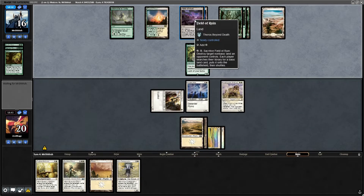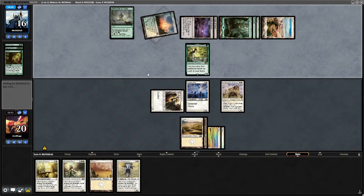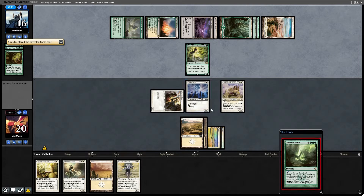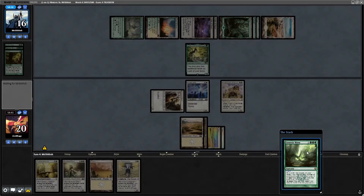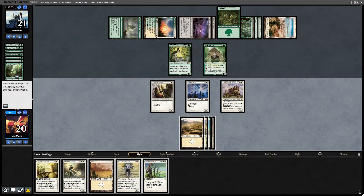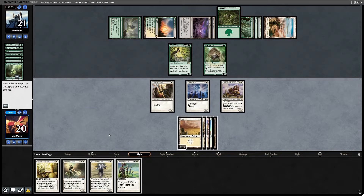Field of Ruin — destroy a non-basic land. Well, I don't have any — this is an all-plains deck. Genesis Wave, here come the creatures — any number of permanent cards. What comes next? I could use my Landvine Ritual but I'd rather drop the Banisher now.